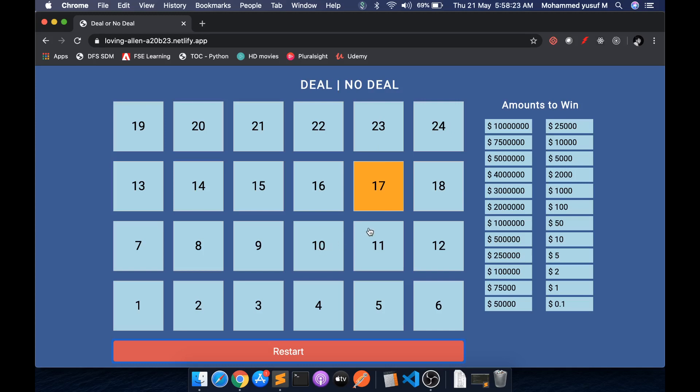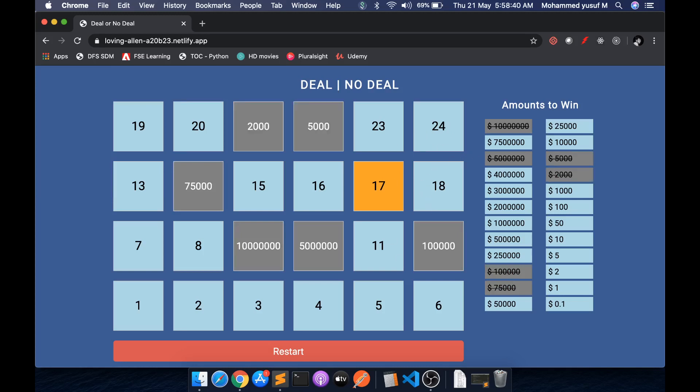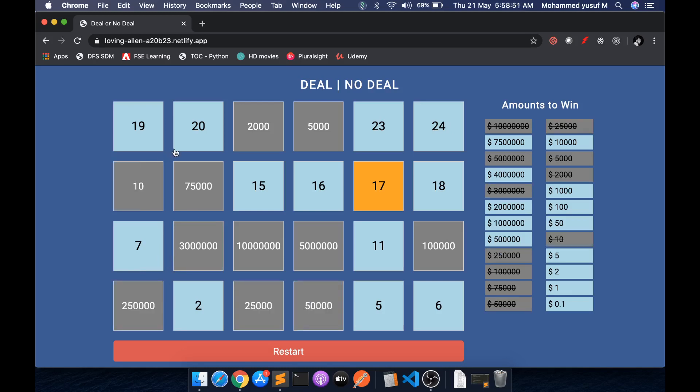I'm just playing to see what my luck is here. When you open a box it shows the amount inside, and you also get a small strikeout on the right-hand side so you can understand what's still on the table. I don't seem so lucky — losing bigger amounts. Once a box is opened and you're not clicking it again, we make the cursor invisible.